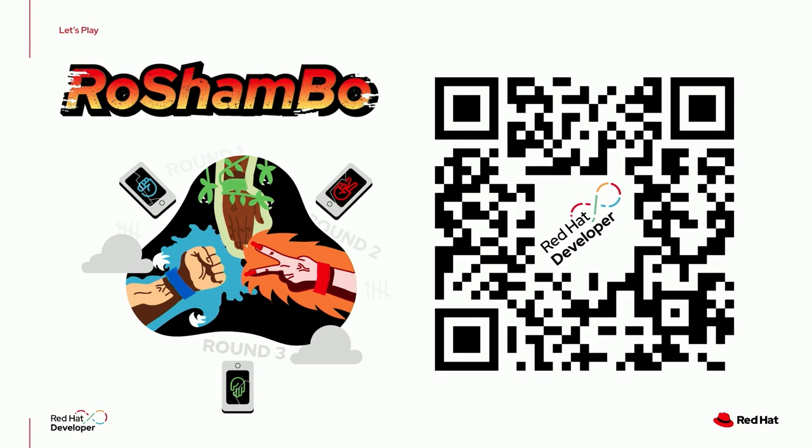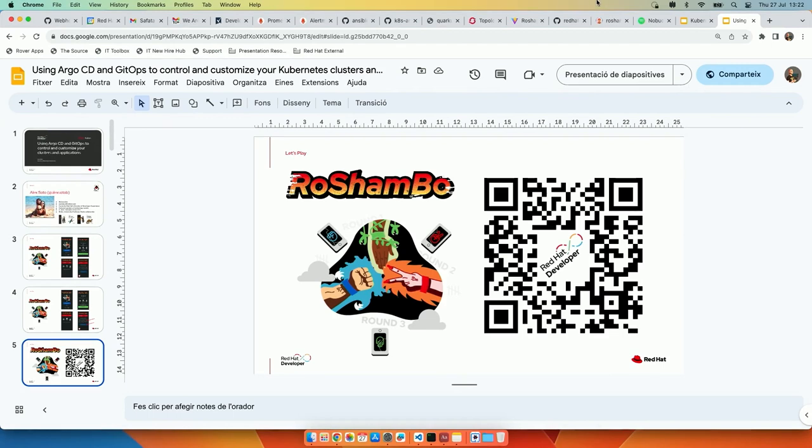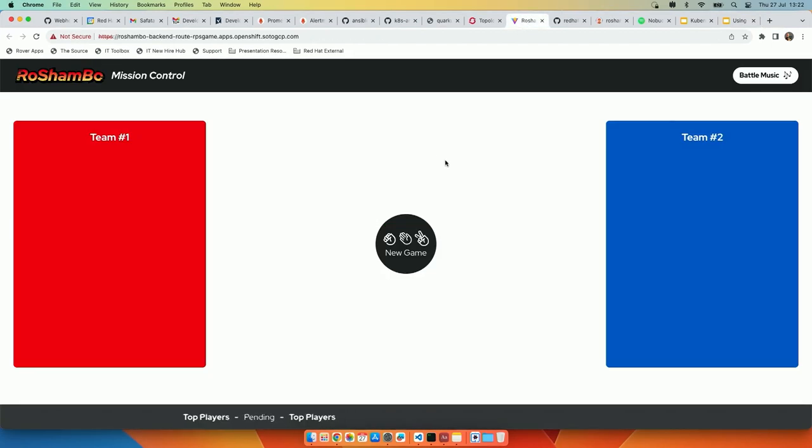I'm in Team 1 — probably some of you are in Team 1, others in Team 2. Now I'm going to show you the administration dashboard. You see Team 1, Team 2, and your move. When I push New Game, we will start.